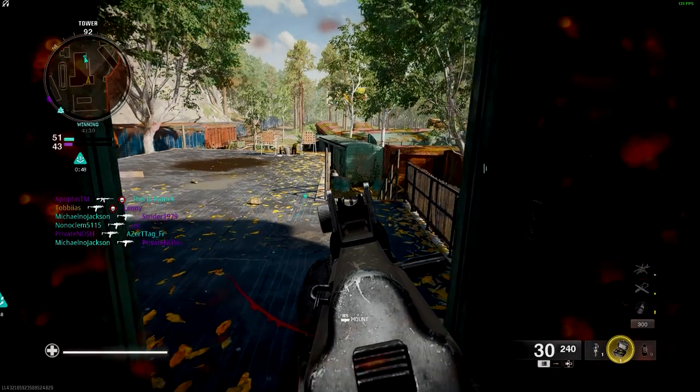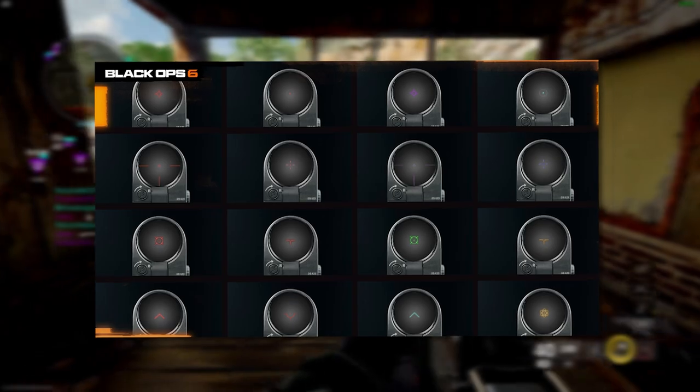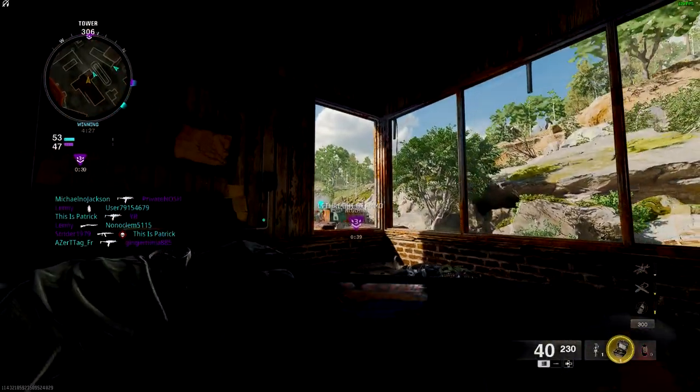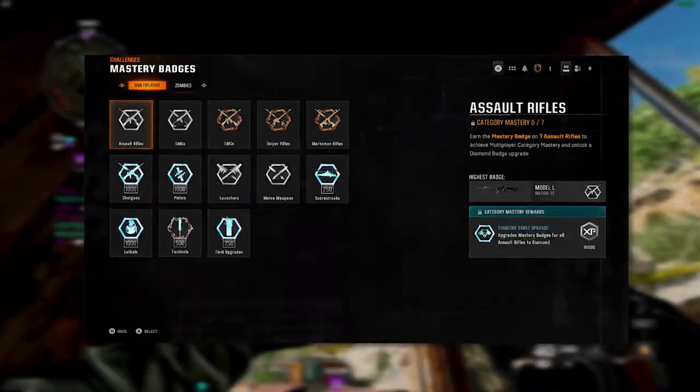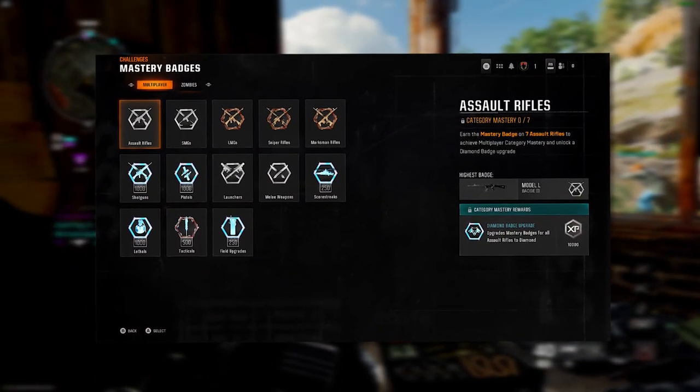The reintroduction of custom reticles is a much welcomed feature. There will be 10 reticles to unlock per mode — multiplayer, zombies and warzone — giving you options like the classic blue dot as well as new additions like purple and yellow reticles. Every piece of equipment from lethals and tacticals to weapons and scorestreaks also comes with its own mastery badge for your profile, letting you show off your accomplishments in style.